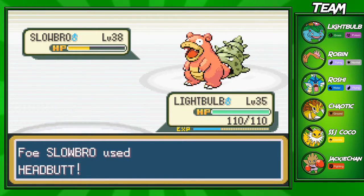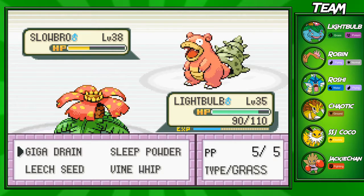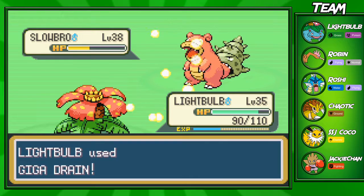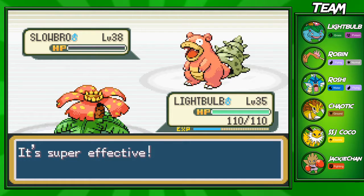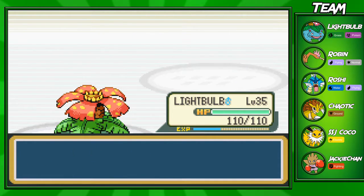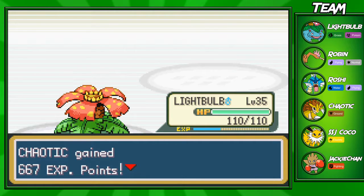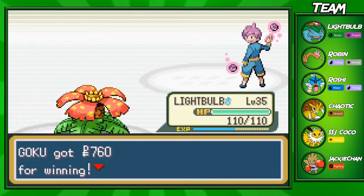You do have to watch out if you have a Grass-type against these Slowbros. If you have a Venusaur, for example - Venusaur is a Poison-type, and Poison-types are weak against Psychic-typing. So you really need to strategize what you do in this gym. In my opinion, and a lot of other people's opinions too, this gym is just the hardest gym in all of Gen 1.